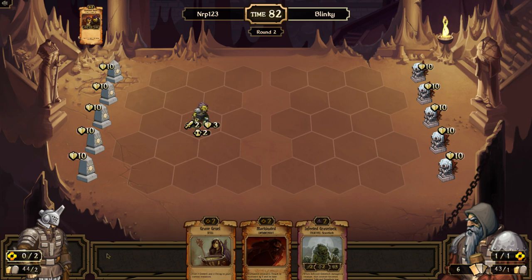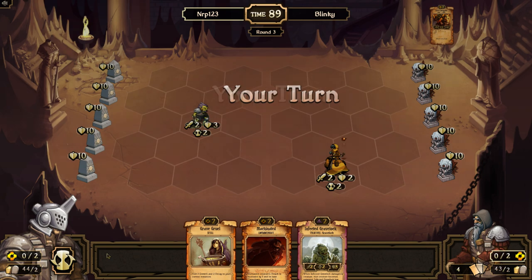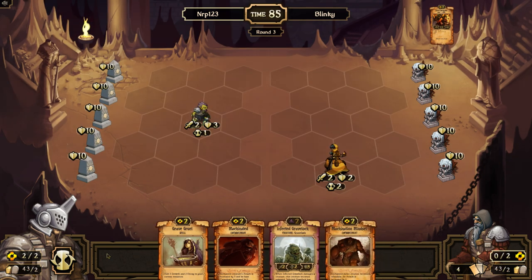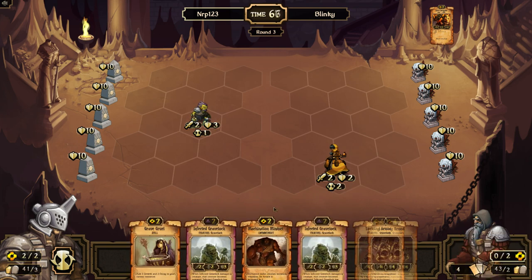We could Grave Gruel and go with an infected Grave Lock next turn if we really want to. Machination Mindset — machinated, well isn't that fun. I'm going to stack for scrolls here. I'm going to be ambitious — if I get like a Grave Hawk and then go for the Grave Gruel. Watch, I'm going to get it — darn, close but no cigar.